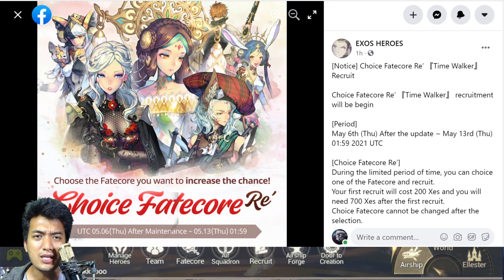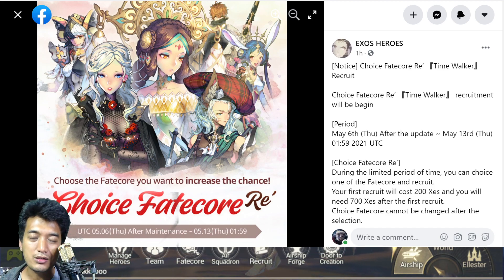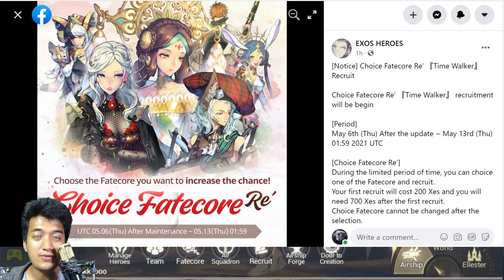The question is who are we supposed to select, because once you get locked into that particular Fatecore hero unit that you have selected, you cannot pick any other hero unit to summon afterwards. So you gotta be a little bit smart on that one.